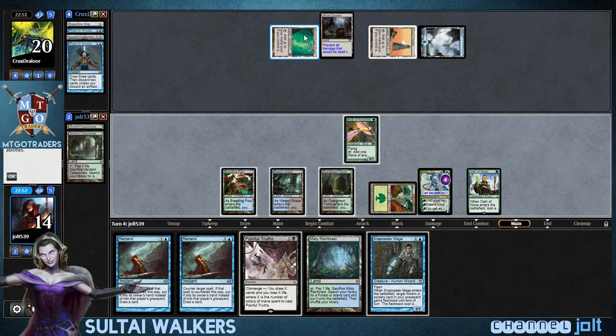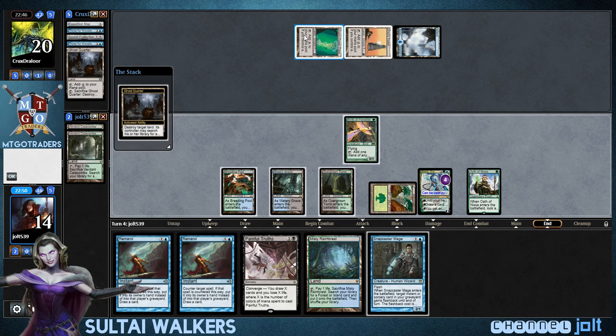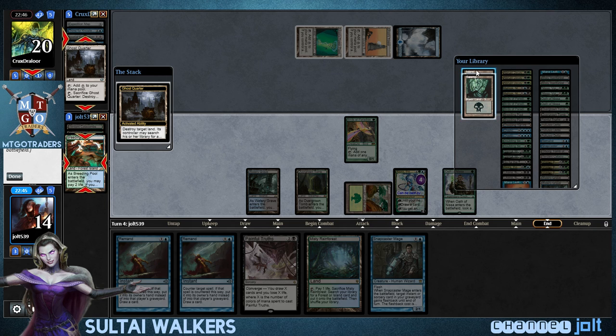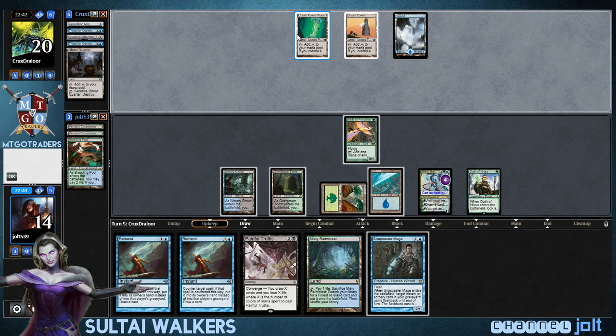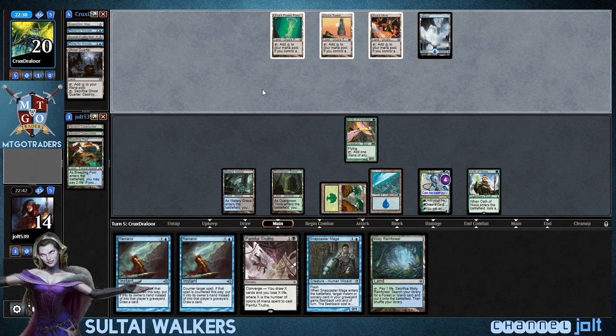So now we have Double Remand. We're going to be able to plus Kiora next turn, hopefully. And after that turn we'll get to her ultimate — get into a bunch of 9/9 Krakens. Let's get into Islands. And if he gets into a couple more Ghost Quarters, we have Misty in our hands so we'll be okay.